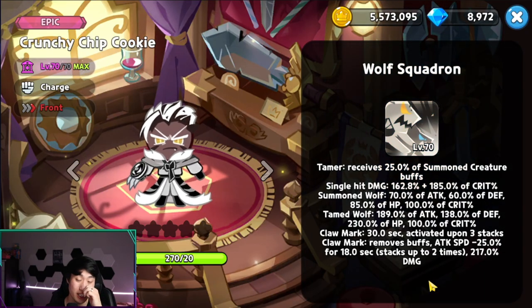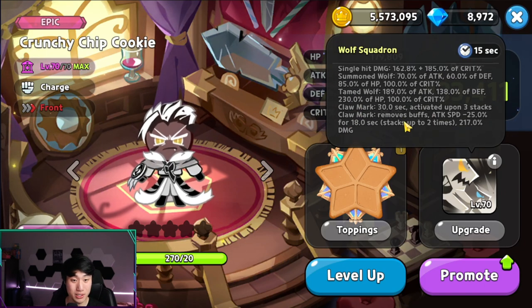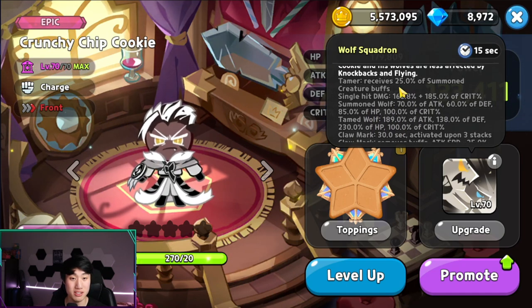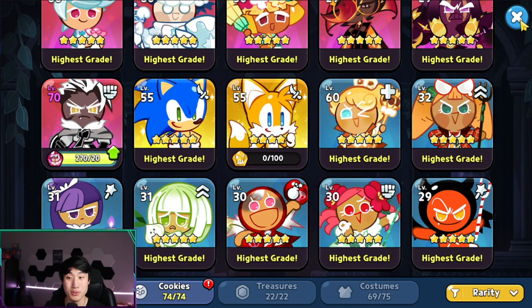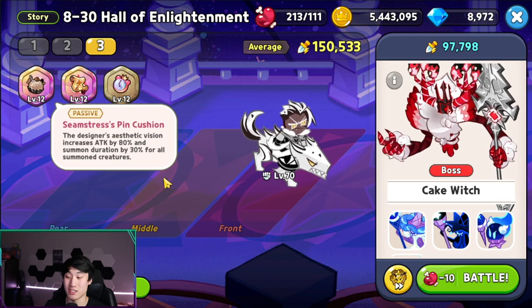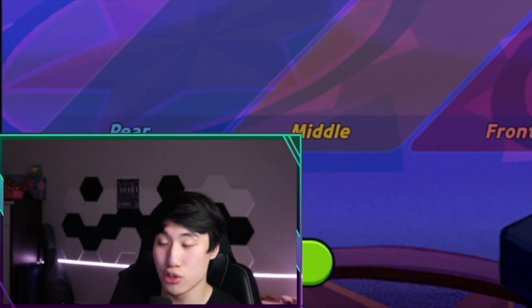All right, let's upgrade this to level 70 — 660 guys. I'm running out of charge, I can't even upgrade my dog account. That's gonna be crazy. Now tamed wolf damage has increased as well as single hit damage. I'm gonna put in Solid Almond — 150,000, and that's at zero stars as well guys. So he's getting 25% of the 80 here — that's crazy.